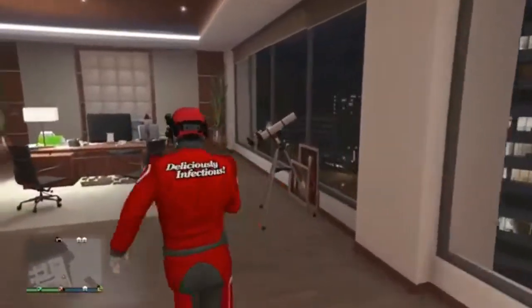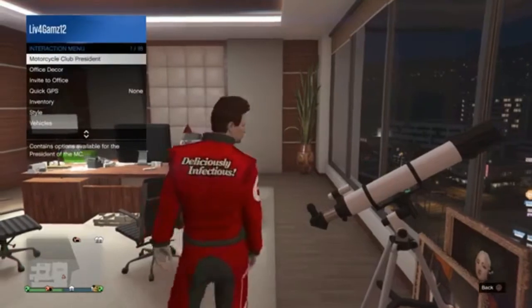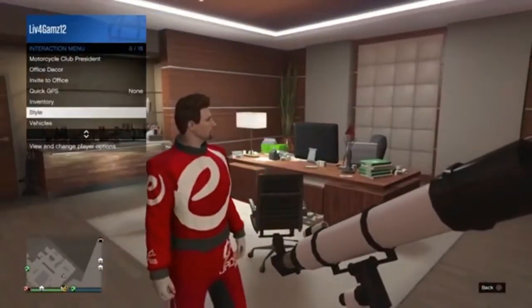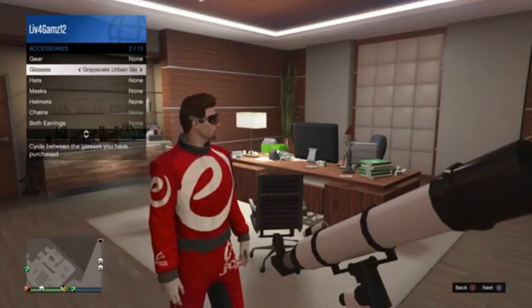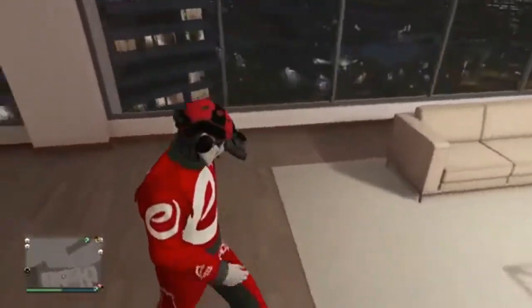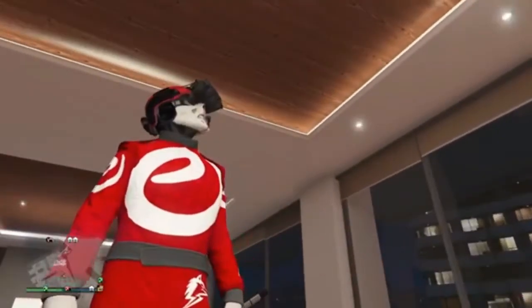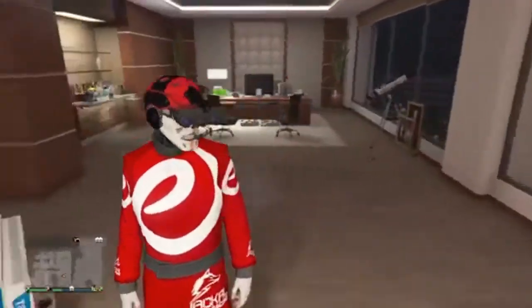Then you want to go to your CEO office or your apartment, run by the telescope as fast as you can and spam right on the D-pad. Then you want to go down to accessories and you want to go to glasses and you want to put on the glasses that you bought. Then after that, you're just going to walk away and boom, there you go — there's your almost completed modded outfit with the helmet, the mask and the goggles.